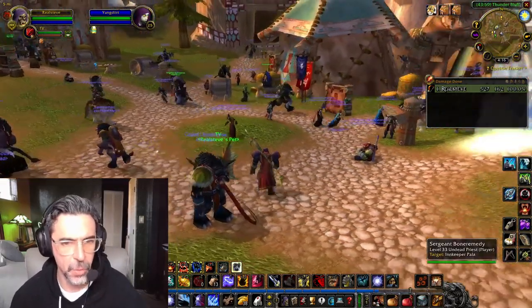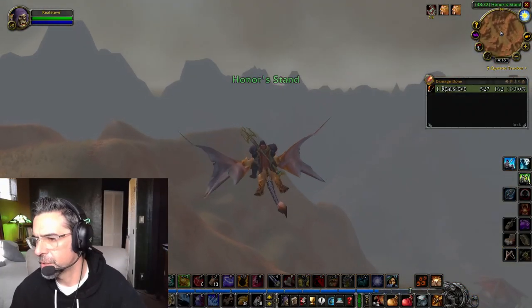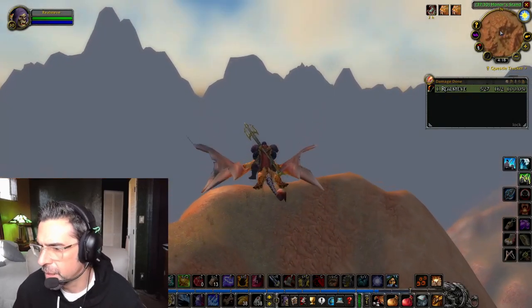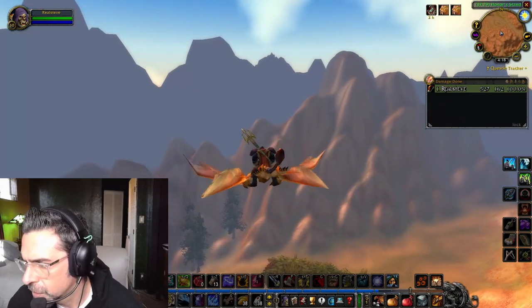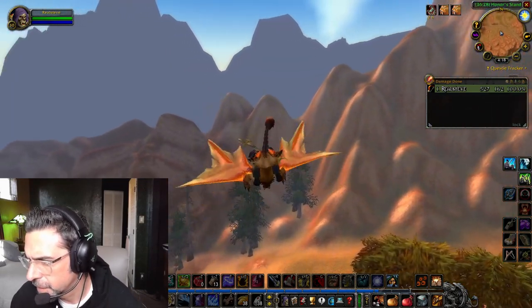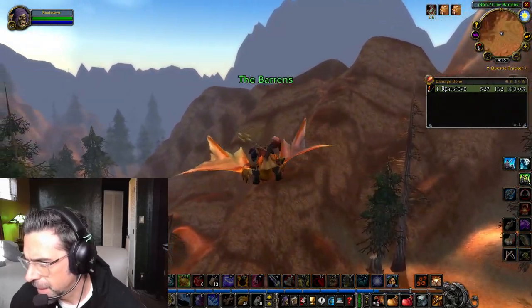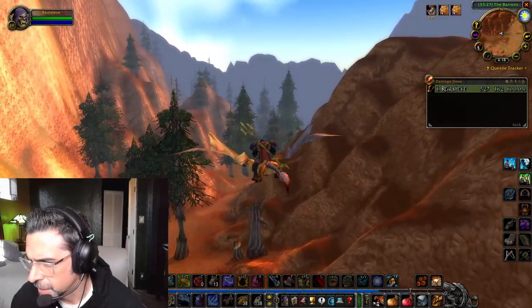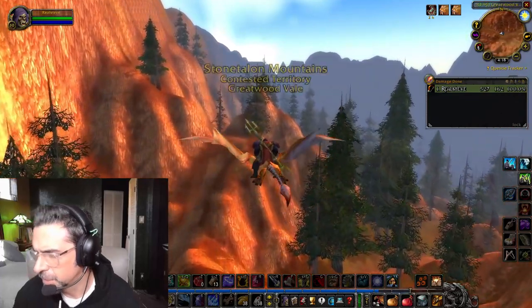We have to go to Stonetalon Mountains for step three. Travel to the Stonetalon Mountains. Find the path northeast of Sunrock Retreat — coordinates 50.9, 52.3. Follow the path to come upon an abandoned camp at 40.6, 52.4. Click the pocket litter that lies on top of a box to complete Stepping Stones.